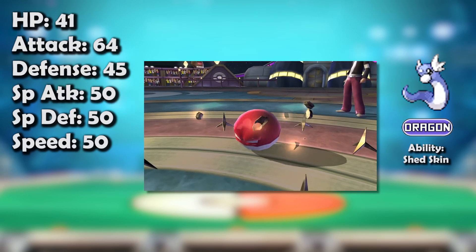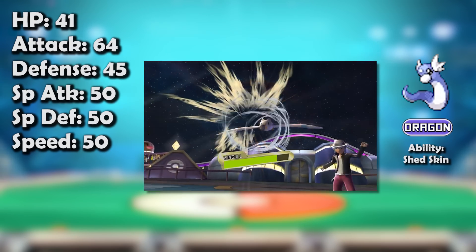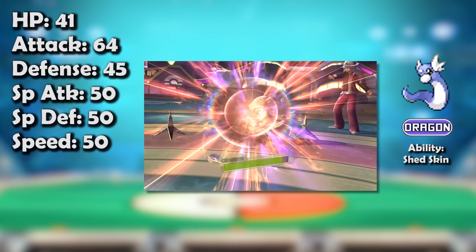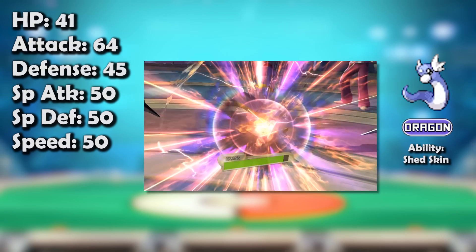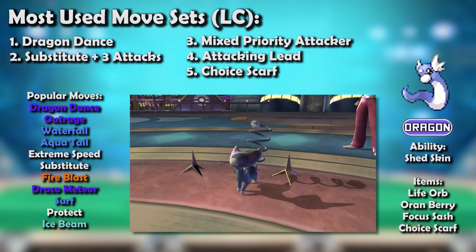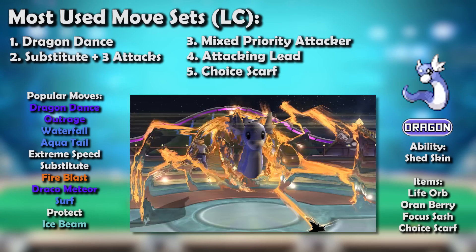In fact, it outdid its evolution in this regard. Dragonite gaining Extreme Speed provided it a niche Salamence couldn't replicate in OU, but Dratini gaining Extreme Speed meant it left Bagon in the dust entirely. This is not to say Bagon became outclassed and unused, but it was far more difficult to justify since it had a tough time matching the effortless excellence Dratini dished out. Yes, Dratini went from non-existent to instantly becoming the Little Cup metagame's defining Dragon type — one of its premier wallbreakers and just generally a great Pokémon. It could run a huge variety of sets and ran all of them to great effect.